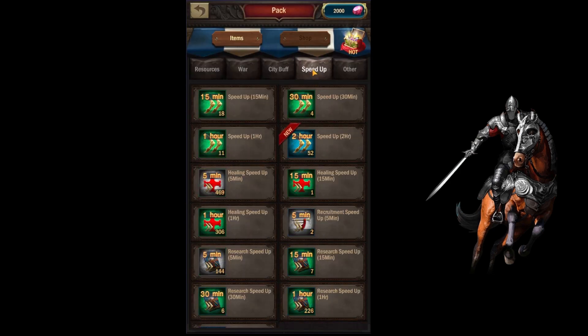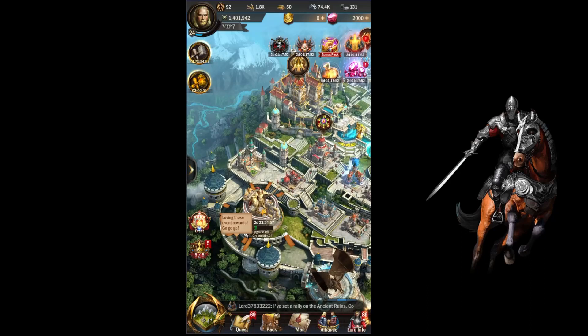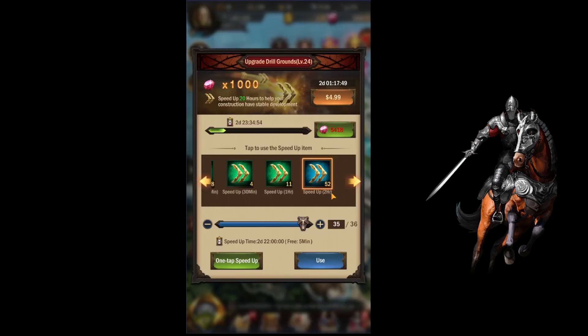If I go to my packs now and go to speedups, you'll see that we have 52 two-hour speedups. That's what's nuts about this mission — if you can get all the missions and do the daily stuff, you can get a lot of good speedups. That's like 5 or 6 days of upgrading right there. 52 — because that thing is like 20 a day. So that's almost like 3 days of upgrading instantly. So like right now, boom — it would take 36. So that would still leave us a good amount. This mission is just incredible for speedups.